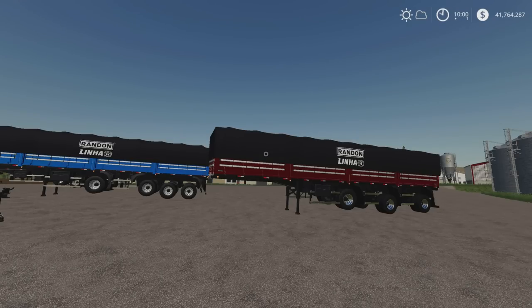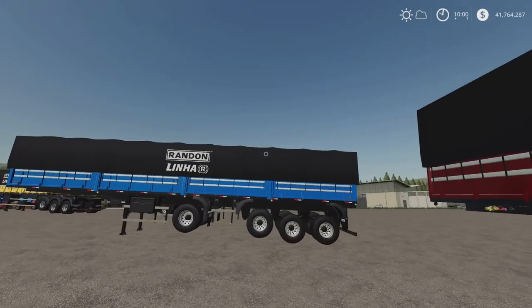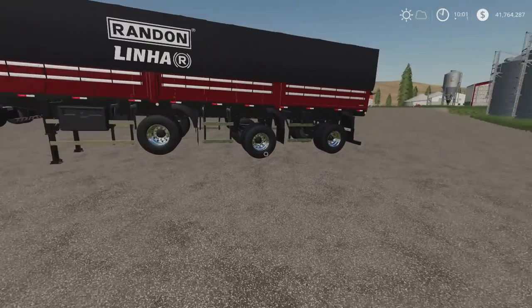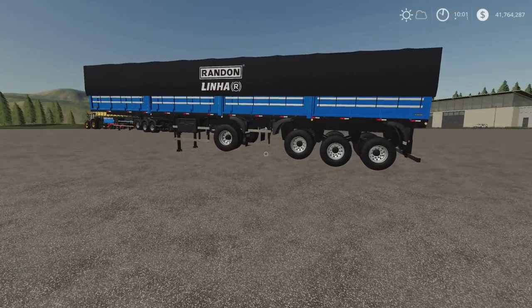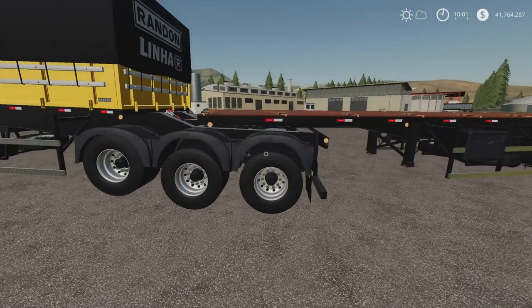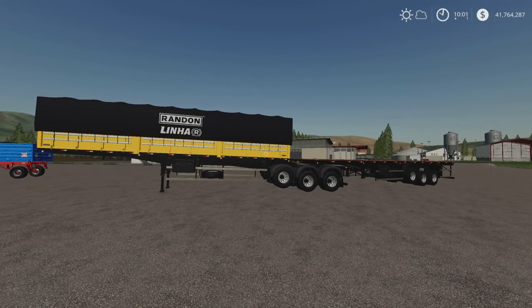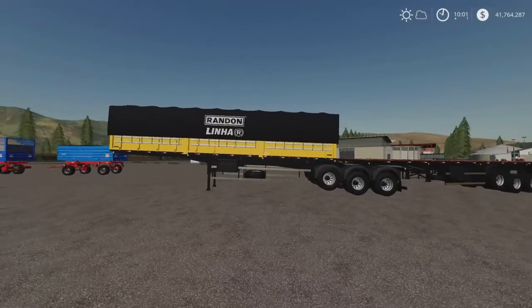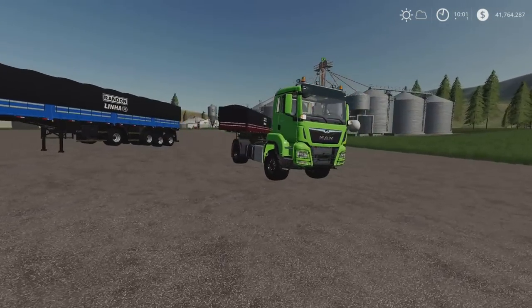Next we've got the Randon Pack LSR Line and the Randon Bitrem Long Bulk Carrier Line R. Both are by Eric Isaac and Agro Mods. The LSR Line is 13.4 megabytes download, nine slots each. One is a triple axle with a lowerable third axle, the other is a four axle with lowerable axles. The Bitrem Long Bulk Carrier is 14.37 megabytes, seven slots for the front section and six for the rear.